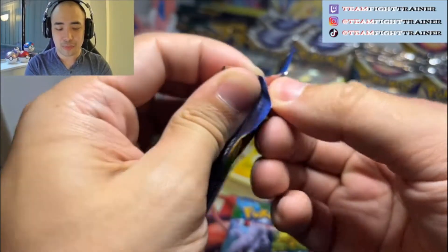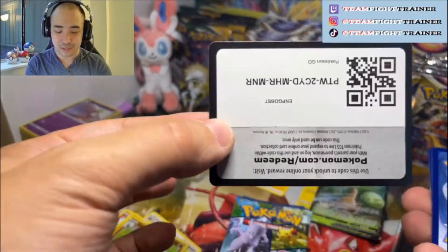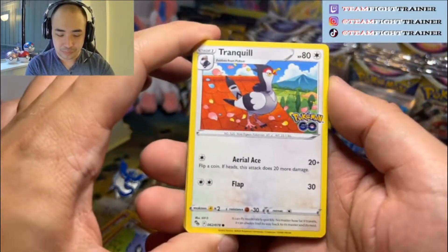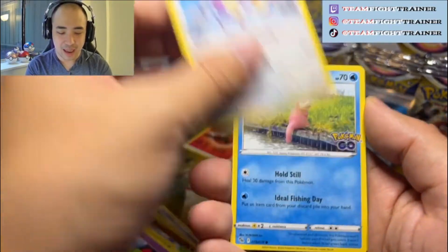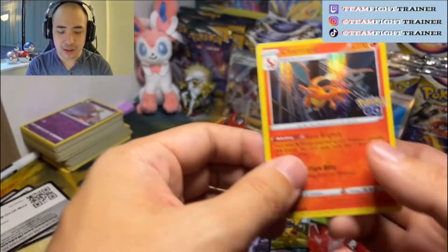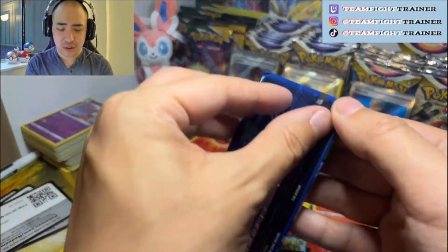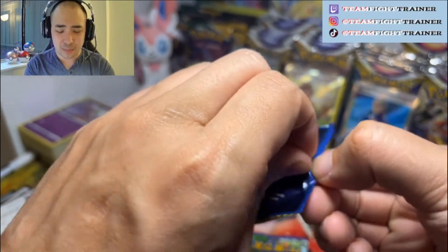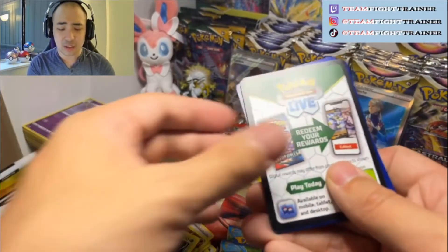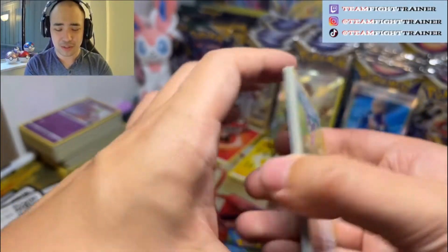Can we continue the trend? From here we need a VMAX and then a Full Art and then an alt art and a secret rare — that's how this works right? We've got just enough packs to make that happen. Let's see that VMAX — please give me that VMAX. We've got Ambipom, Slowpoke, Dark Energy, Charmeleon, Lure Module, Eradios, Natu, and a funny looking VMAX. This is one of the holos I'm missing — one of the holos I'm missing is definitely that Charizard, but there's a good chance I'll just get a million more of them. I'm still looking for the Radiant Charizard. I got the one Radiant card I really wanted, which was Venusaur — out of my starters, Venusaur is my favorite, so I'm really glad to have hit that.